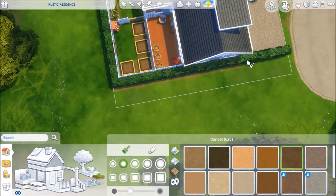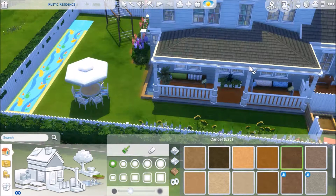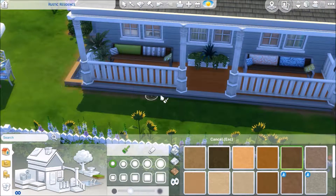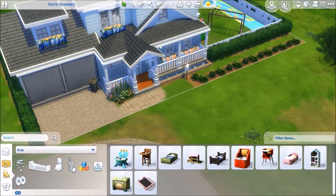Here I am just messing with terrain paints to make it look a little bit more realistic — dirt all over the plants and by the edges of the house, because grass probably won't grow very well there with a big building right on top.